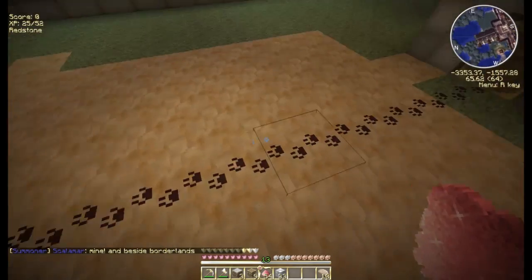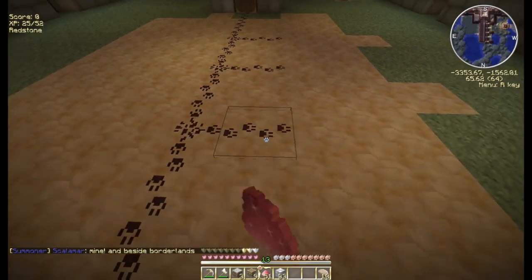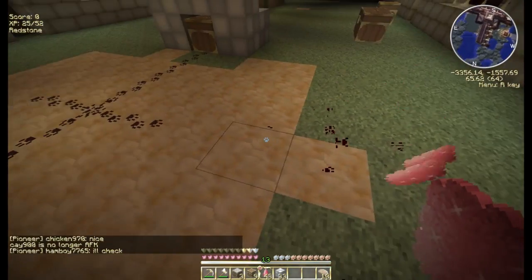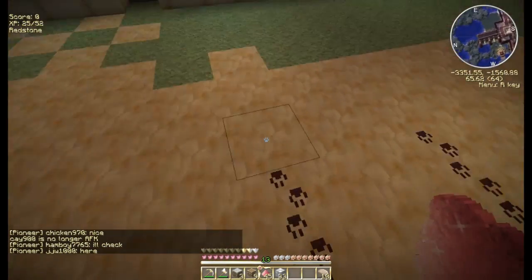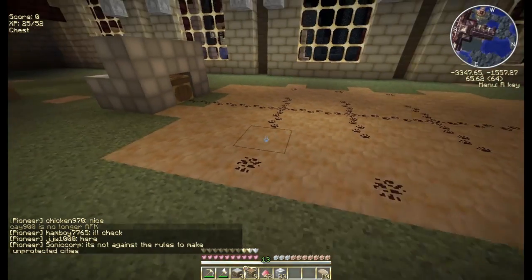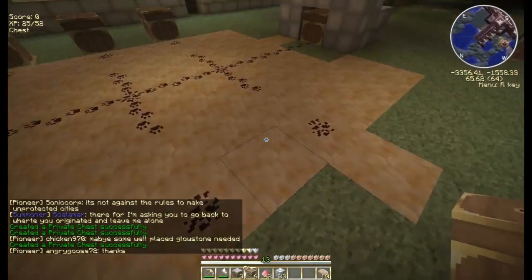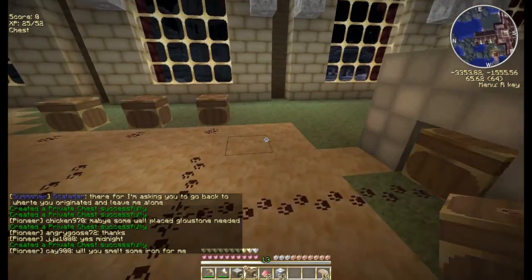We're going to lay out our redstone here and make different paths just like this, leaving a gap between each one. We place redstone along each path. At the end of each redstone path we're going to drop a chest — another chest, and that chest — one more just for good measure because I have this planned for four items.